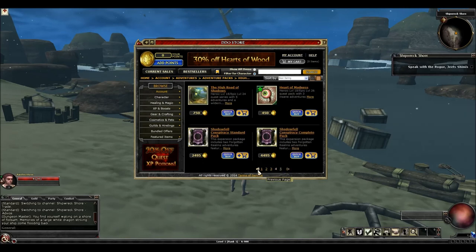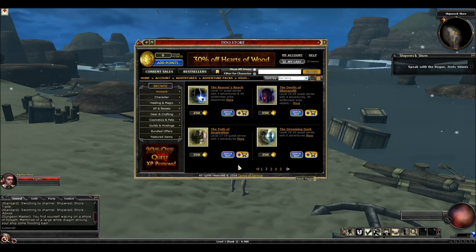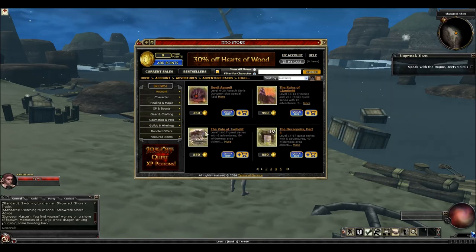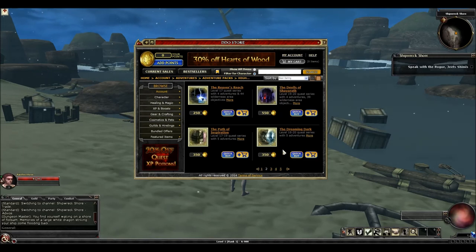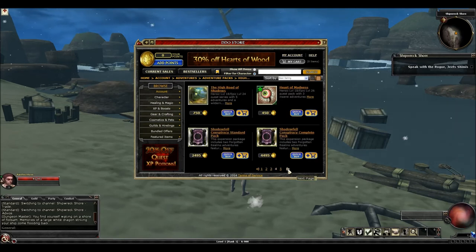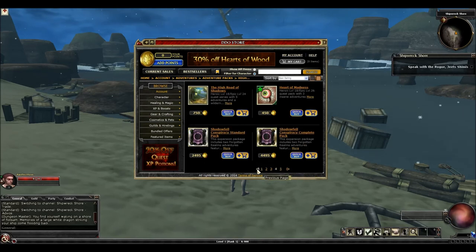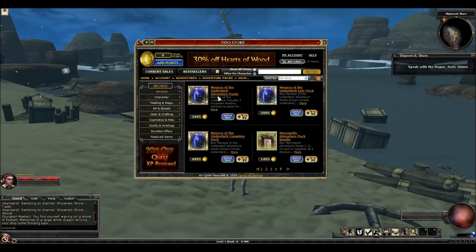So that's it for the high-level stuff. Just to give a rundown: Veil of Twilight — absolutely buy. Devils of Shavarath — buy for sure because it's going to be epic soon. Same with Veil of Twilight. Everything else you do not have to buy. Veil and Devils are the only two must-buys in this category. As far as the expansions go: buy Menace of the Underdark — it's a must. Shadowfell Conspiracy — if you want to, you can buy it, but it's not a must-have.